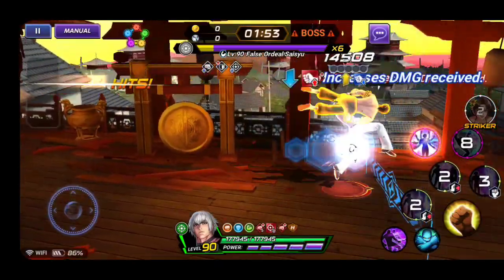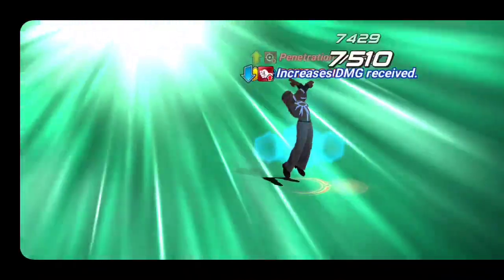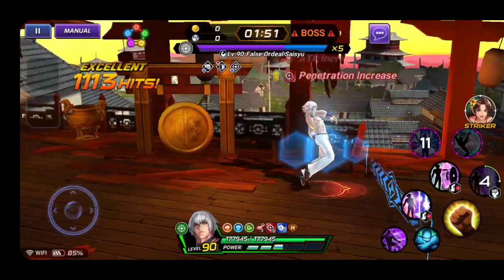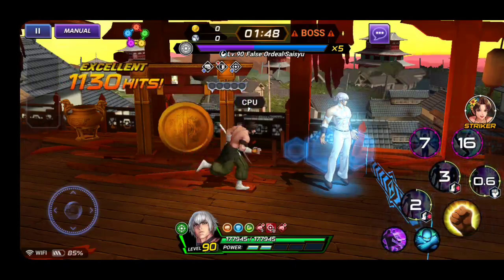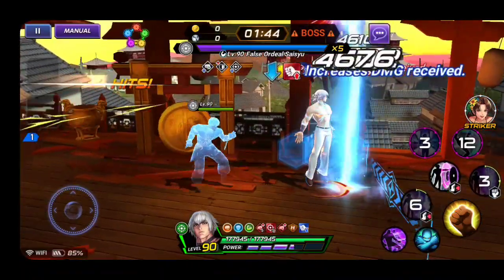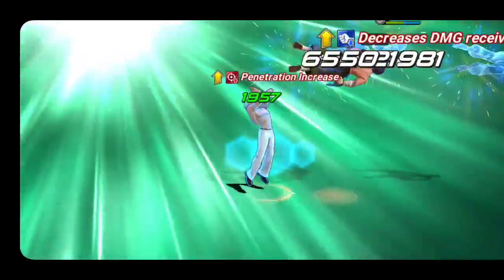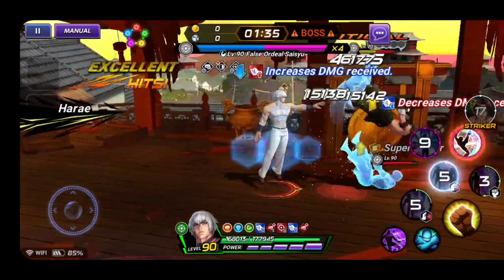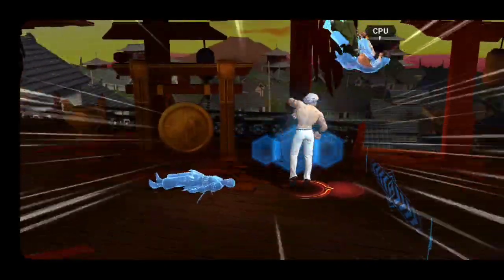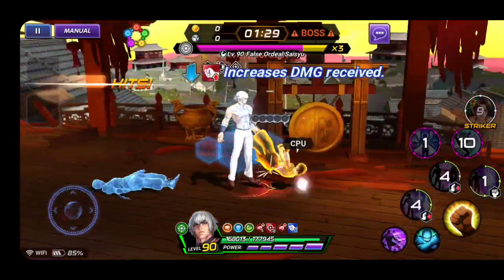I just want to show you the potential of unawakened BS. On the next video I'll show that even if you don't have unawakened characters you can still clear this - no problem - as long as you have CC (crowd control), meaning stun, petrify, or freeze. He's not immune to freeze, petrify, or stun - he can get stunned or frozen by your strikers or by your main character.